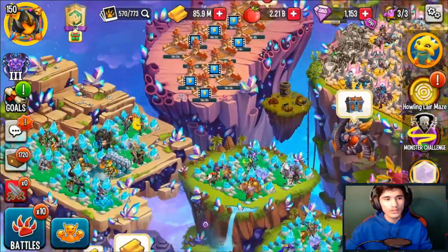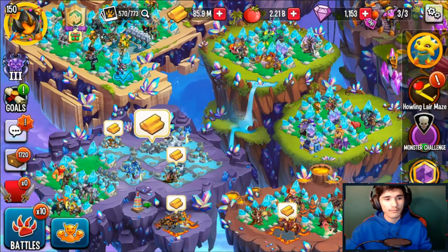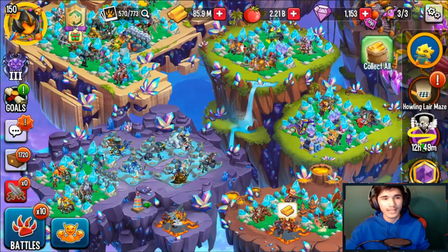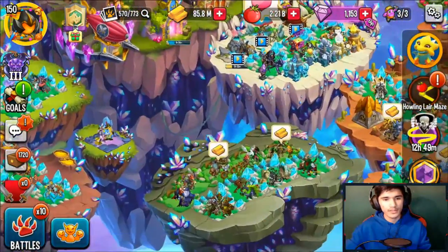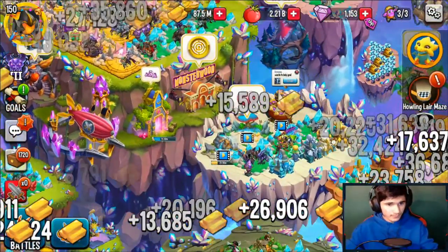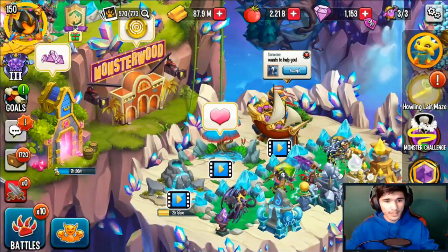I head over to my food farm and collect basically almost all of them except the last one — you want to leave the last one. Once you do that, head back to the rest of your habitats filled with gold and collect. Once you get a couple of coins, I head back to my food farm and collect that last one, and it gives me some maze coins. So once you do that, you're done with gold and food.